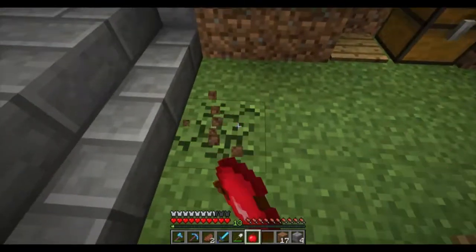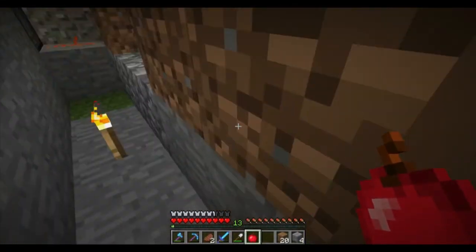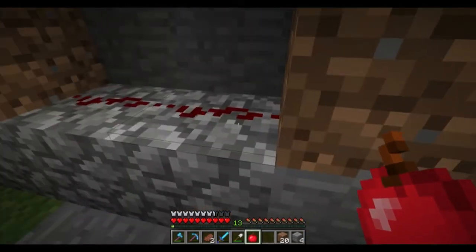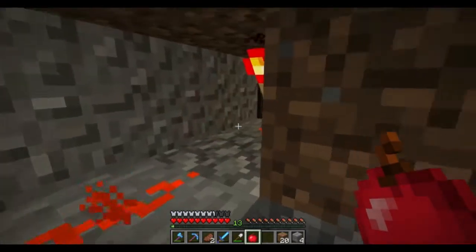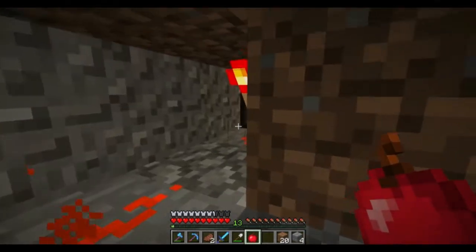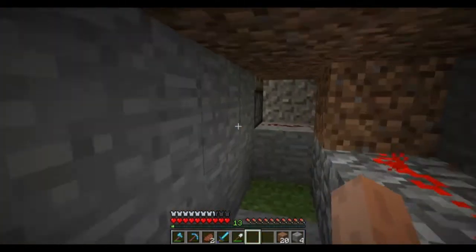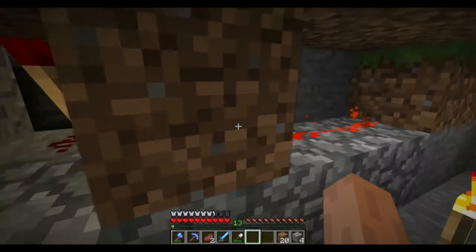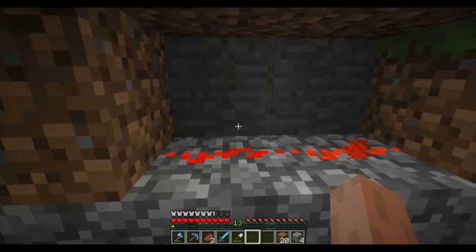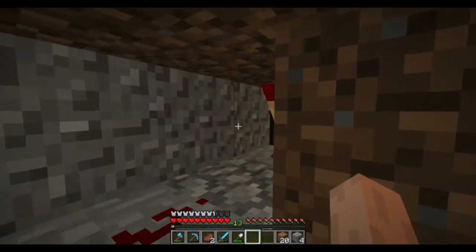Let me just dig out and see what we have going on underneath here. The pressure plate is right here on top of this block — it sends a redstone signal out of this block into this one. There's an inverted torch, so these pistons are activated most of the time. Whenever you step on the pressure plate — or throw an apple on it — they drop down and the water flows out. Essentially we just need to have redstone going through here to simulate this input.